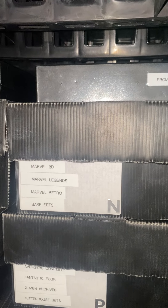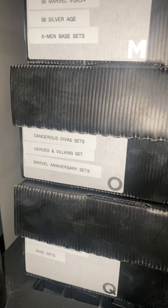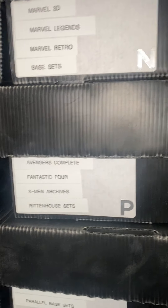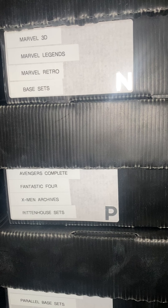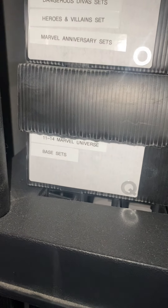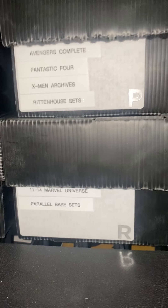Then we have our promo sets. We have Marvel 3D, Marvel Legends, and then the base set for Marvel Retro. Rittenhouse has Dangerous Divas, Heroes and Villains, and all the Marvel Anniversary sets. Here we have the Avengers Complete, Fantastic Four Archives, X-Men Archives, and a whole bunch of other Rittenhouse sets. And then we have the 2011 to 2014 Marvel Universe base sets and all the parallel base sets that they have.